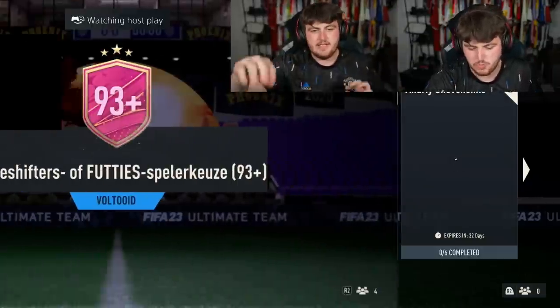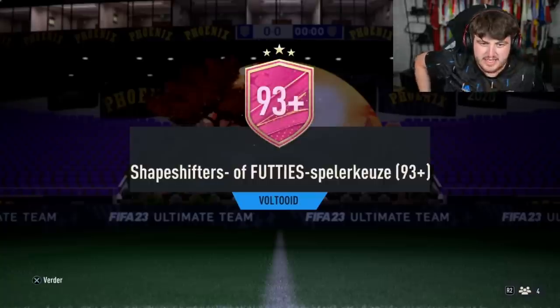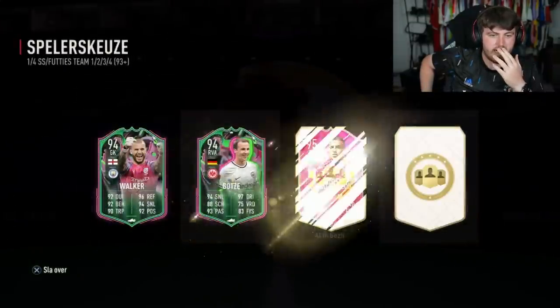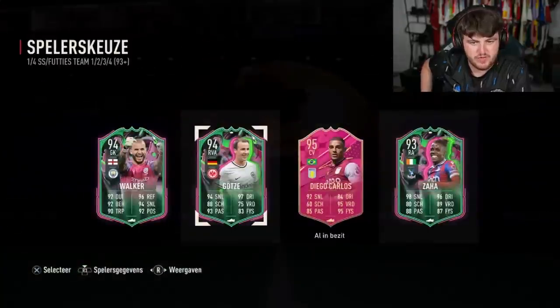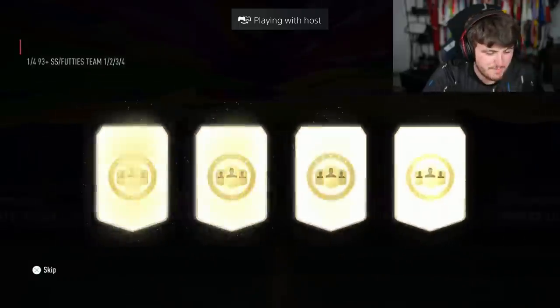We have Twan's 93+ next — he's a big PSV fan so I'm sure he'd absolutely love Xavi Simmons. Maybe not though. Here we go EA — can we get an Mbappe? No, we get pretty common Shapeshifters and Diego Carlos. Rough.